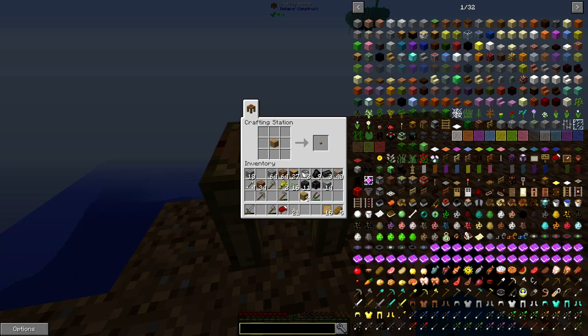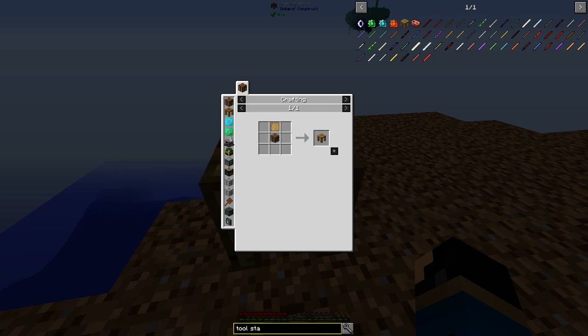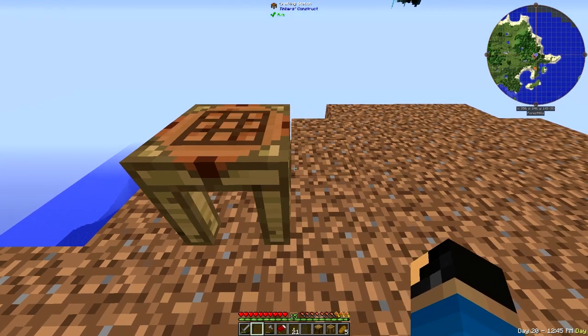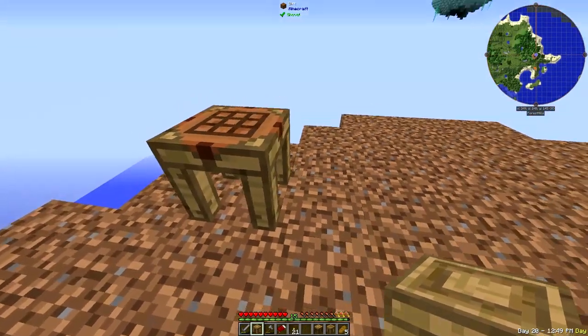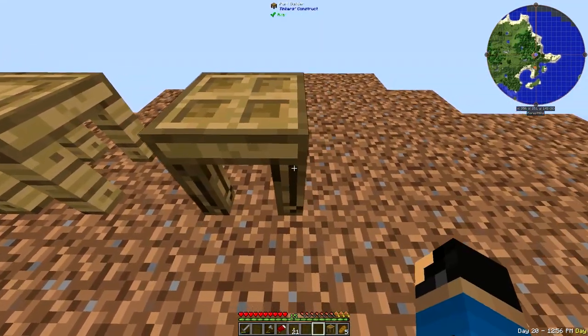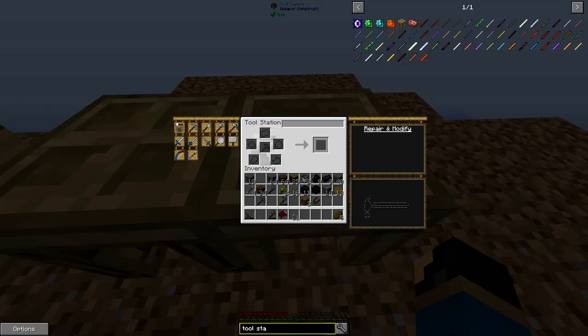Now the first thing I'm going to make is the stencil table. And then the part builder. And how do you make the tool station? You need a crafting table — you make a crafting table and then you put a blank pattern on top and there we go, we have a tool station. So now we have all four of these parts: the stencil table, the part builder, the tool station, and the crafting station.